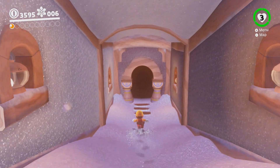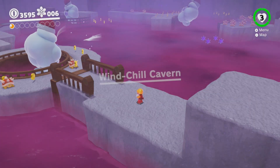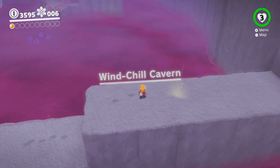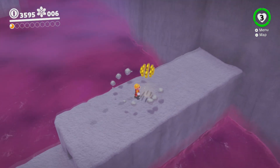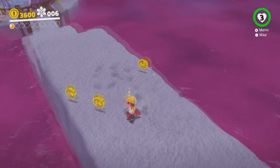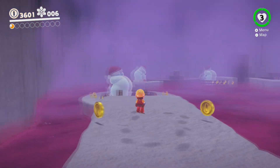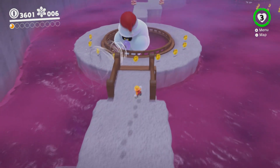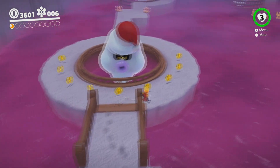So basically, we have these four bonus areas we have to go into. I think each of these bonus areas, in addition to having the purple coins and stuff, will have two power moons each. And we also get a new capture — we have these wind guys.